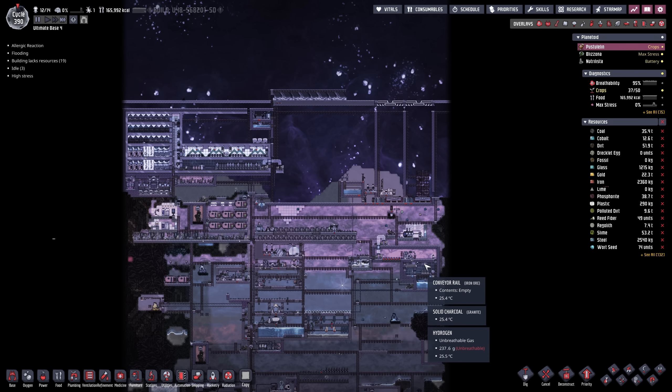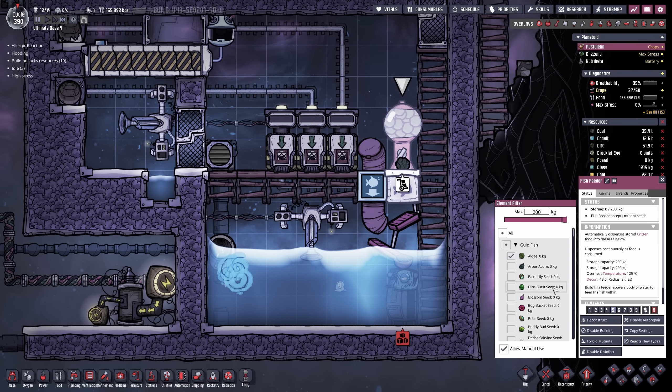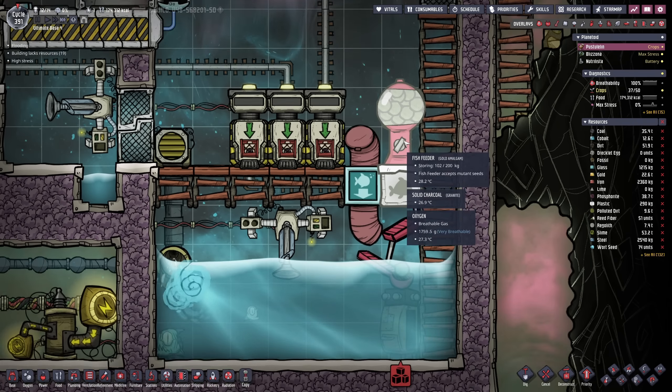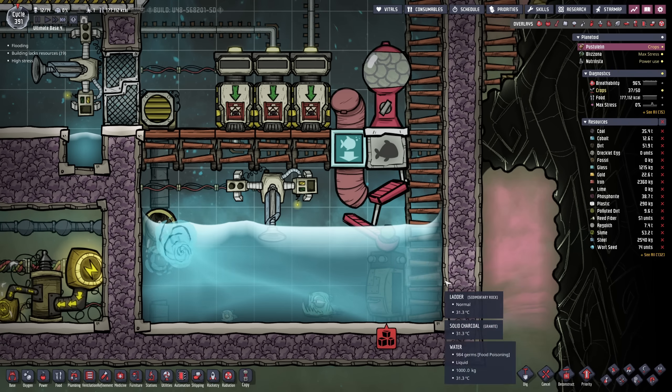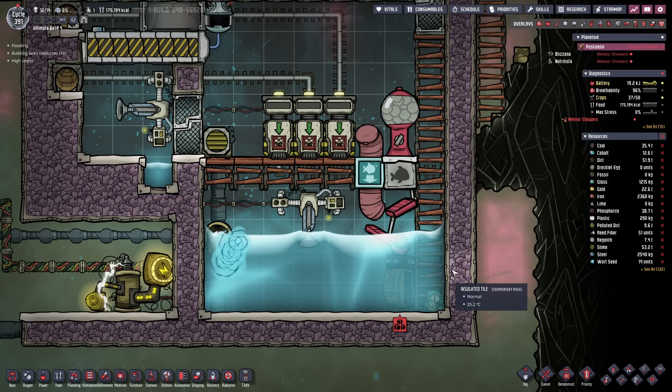In the previous episode we took care of building and equipping a Draco and Paku ranch. Currently we have two Paku fries in here and I gotta make sure somebody is stocking the fish feeder. Now that we have some algae in here the fish should be eating it and over time we can tame them, which is gonna make their reproduction rate just go through the roof.